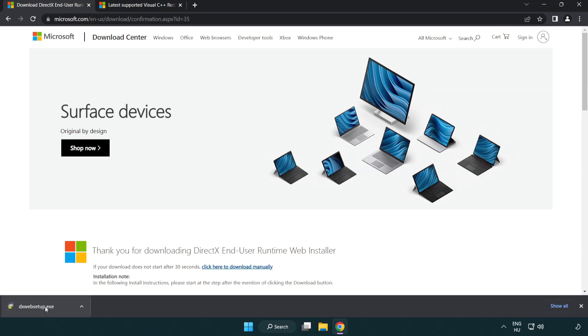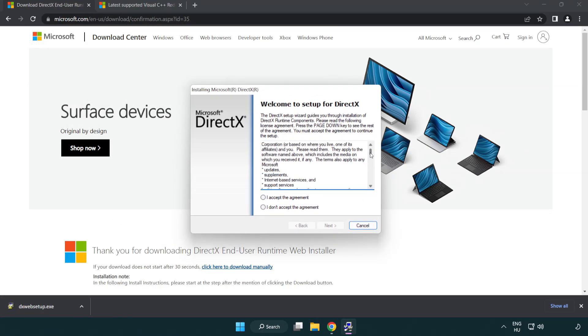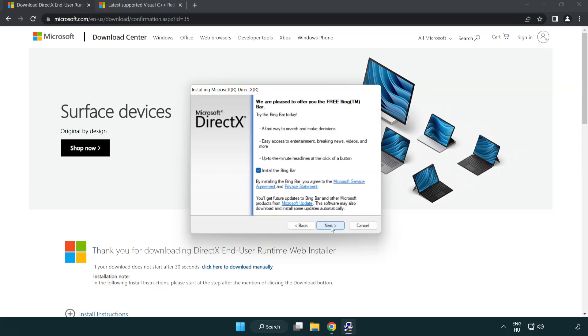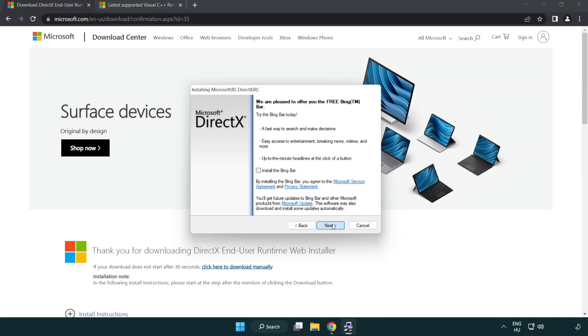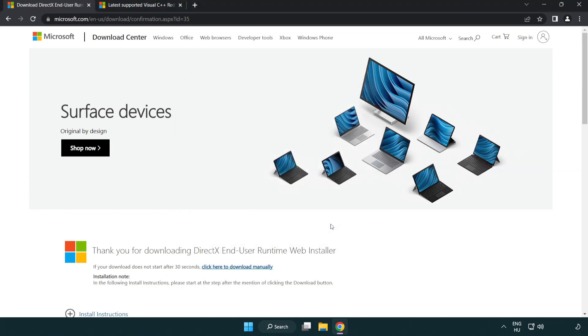Install the downloaded file. Click I accept the agreement and click Next. Uncheck Install the Bing Bar and click Next. Once installation is complete, click Finish. Close the DirectX website.